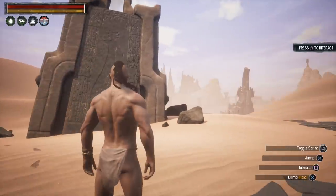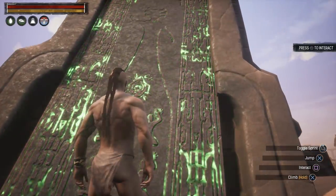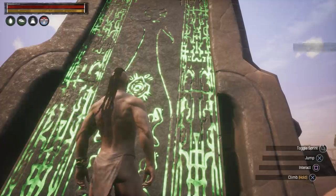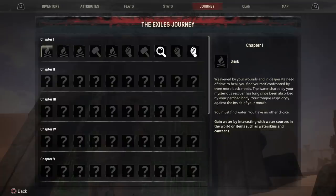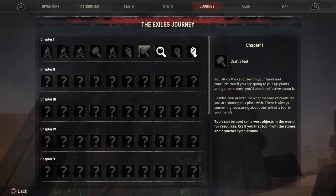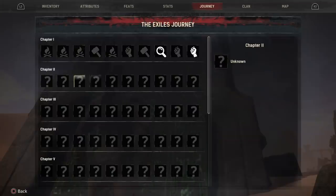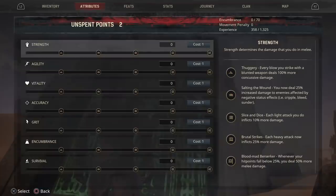So you've started in Conan Exiles — take a look at these tablet points. They're basically going to give you lots of information when you interact with them. These are your journey steps — completing each one of these is going to give you some experience. You'll also gain experience just by existing depending on what game mode it is, and obviously by doing things like crafting, fighting and taking down enemies. Each time you gain experience and unlock a journey stone, you'll gain tribute points and feat levels.